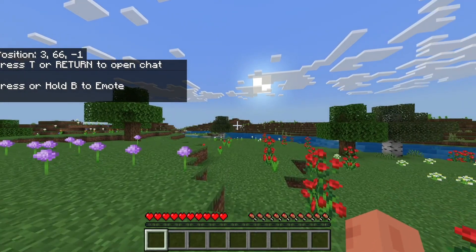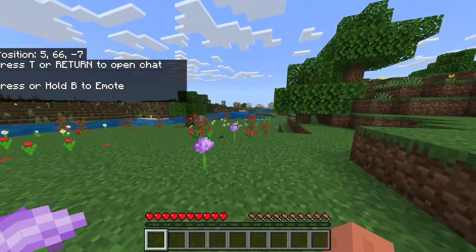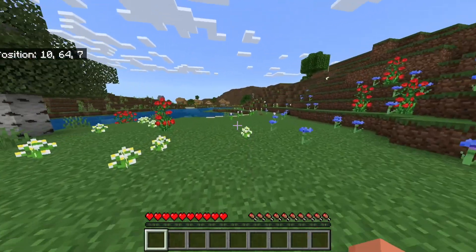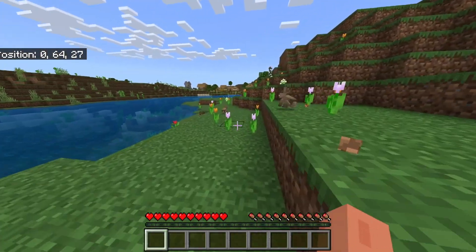Here's my world. I found this seed — I searched a little bit for a nice seed to play in and this is it. It's a flower biome, it has flowers, there's a village nearby, and there's little rabbits. I stopped to look at them because they're so adorable.